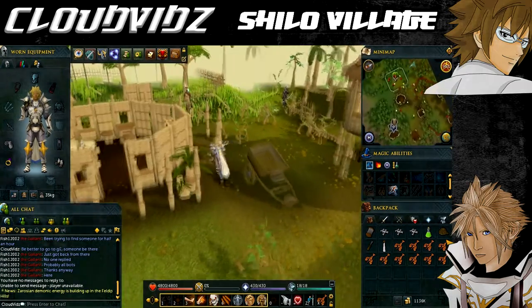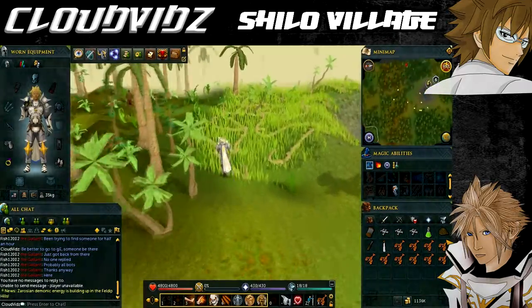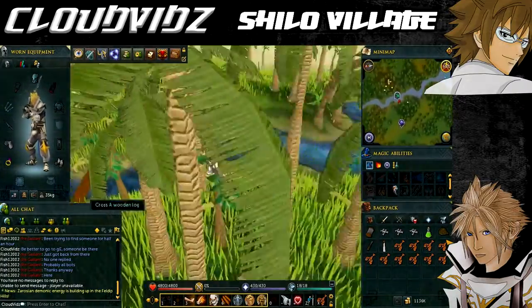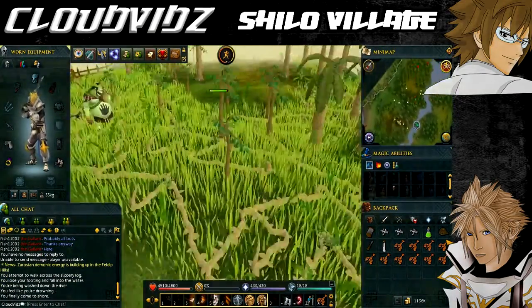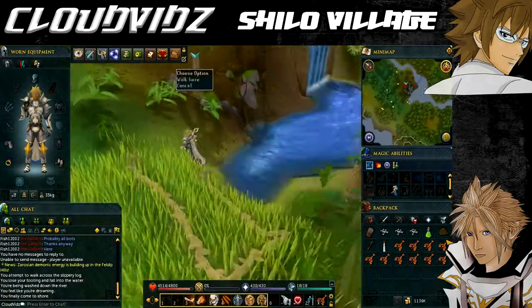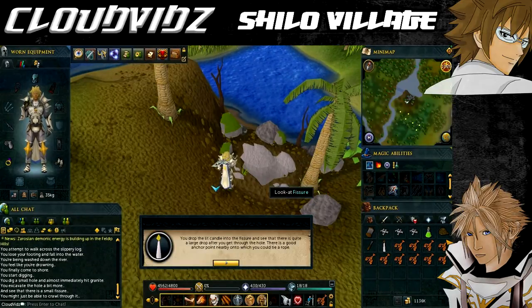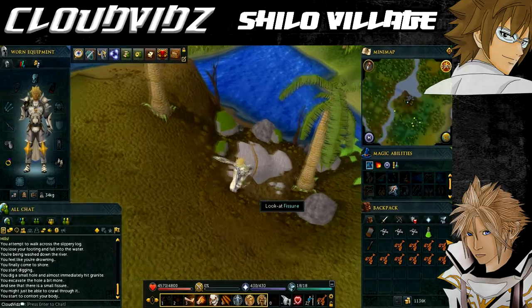The temple is located on the eastern section of Karamja, just east of Shiloh Village, but we need to go across the river which requires 32 Agility. Head east to the river and once you reach it, keep going south until you find the agility shortcut log. Once you travel the log, keep following the river south until you reach a giant mound of earth near the waterfall. Search the mound and click the option to use your spade to dig it up, then light your torch and use it on the fissure to illuminate it. Add a rope to the fissure and secure it, then search the fissure again to climb down into the temple below.